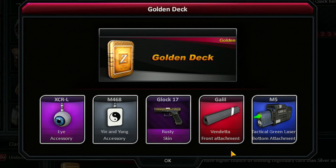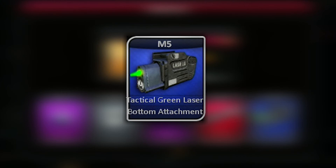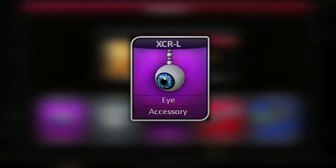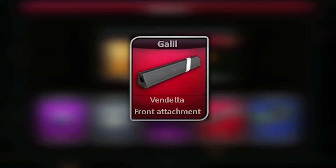The cards have five different colors, and each color indicates a different rarity level. Grey cards are the most common ones, so you can get them easily. Blue cards are uncommon and it's difficult to obtain them. The purple ones are rare and it's even more difficult to find them. The red ones are the legendary cards — their value is very high and it's very difficult to get them.